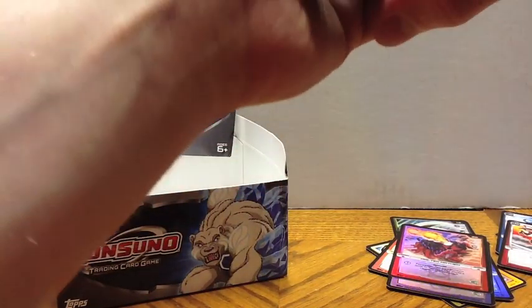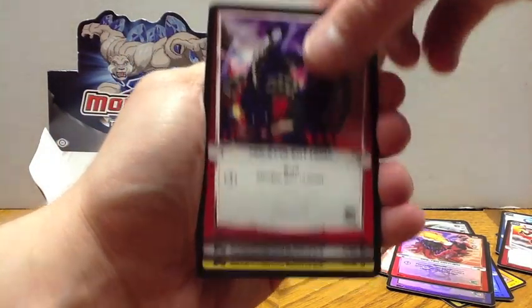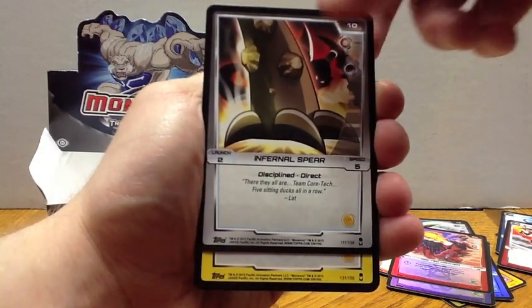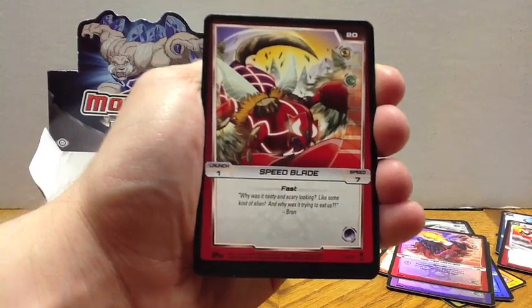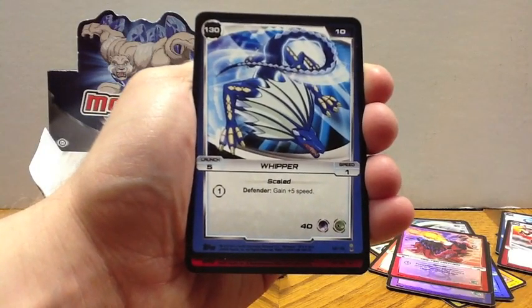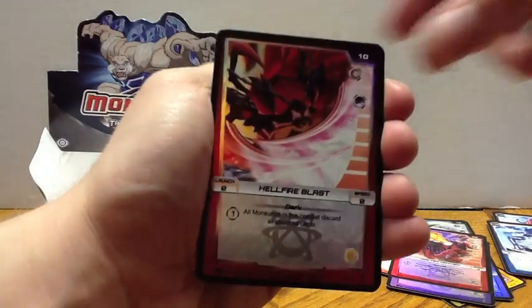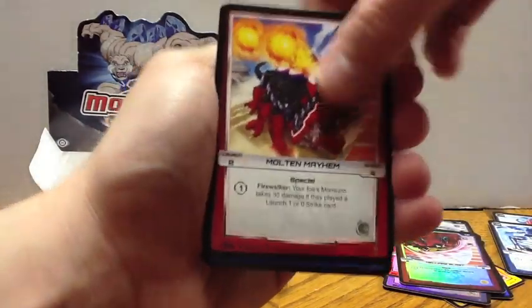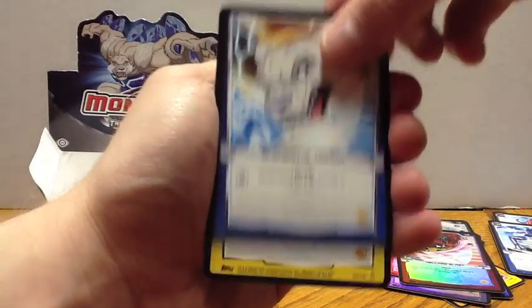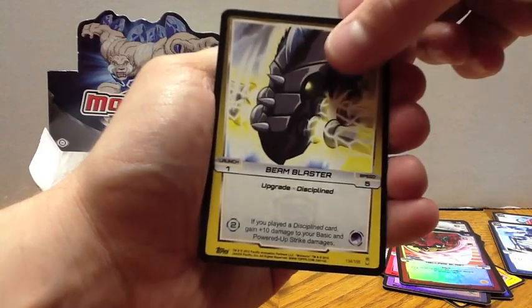We've got Mega Ram, Flight Blast, Malevolent Hoax, Infernal Spear, Orbital Lightning, Speed Blade, Whipper is our Monsoono, Hellfire Blast is our Hollow, Molten Mayhem, Elemental Armor, Plasma Bolt, Beam Blaster.